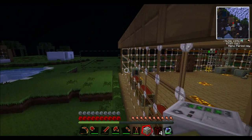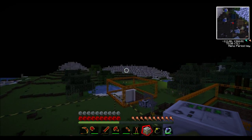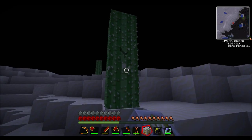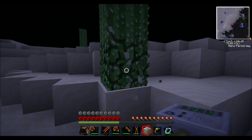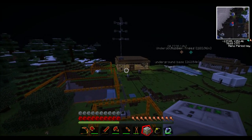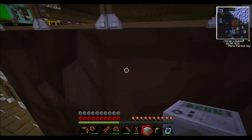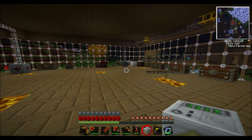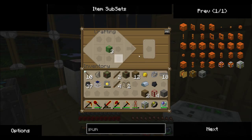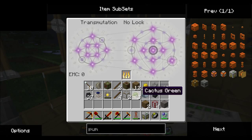We will also need some cactus green. So if we put our ring of arcana back on our hotbar and go get ourselves a cactus — you will need a desert. You can make cactus green in the transmutation tablet, which is why I do this after a quarry, because if you don't have many cactuses how are you going to get pipe waterproof? It's basically just cactus green — put the cactus in the furnace and you get cactus green.